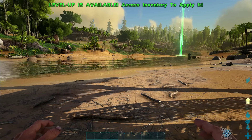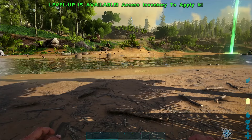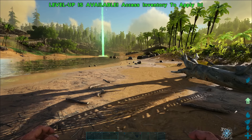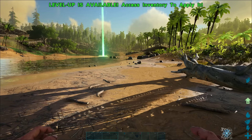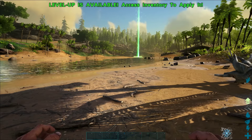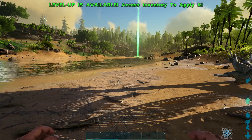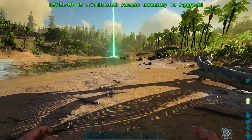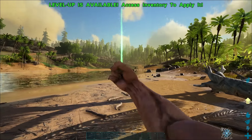You can drop objects to reduce your weight. The water gauge is right below that — it's that little drop of water — and it slowly depletes over time, so we need to fill that back up. Below that is our food gauge, the little meat icon, and once that drops to zero we'll start taking damage and slowly dying of hunger.